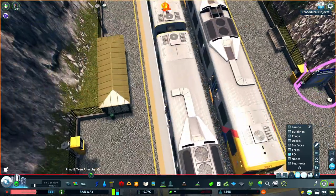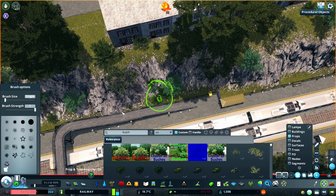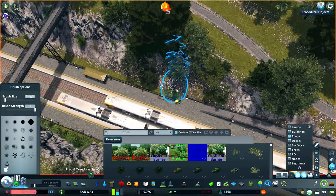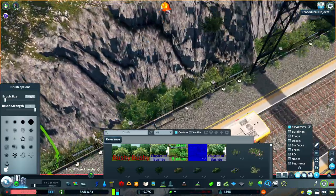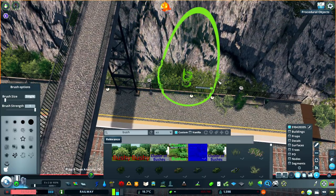Last but not least, I'm adding some bushes and trees into this little gully area between the platforms and the cutting. Because I tend to use maps that require the unlimited trees mod, that means that I can't use tree snapping. To get around this, I'm using the tree and vehicle props mod which creates prop copies of all of your trees, so that you can elevate them using prop snapping, or change them to POs to adjust their size, shape and colour.